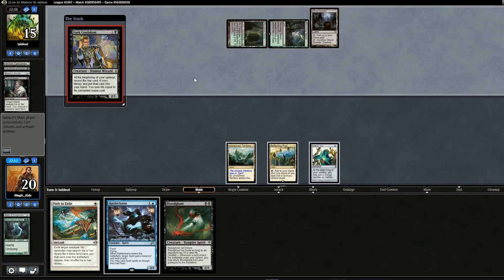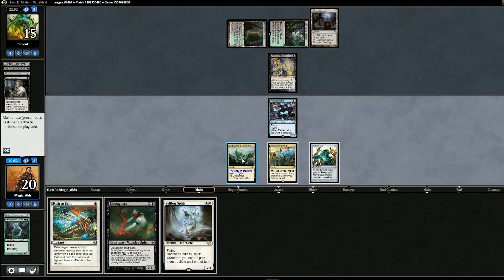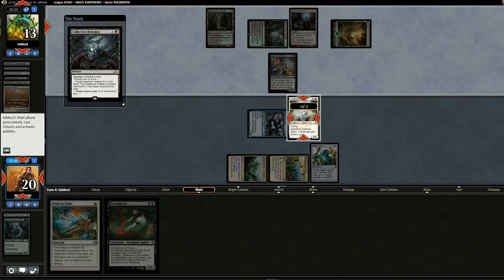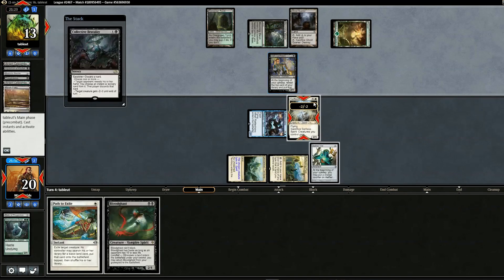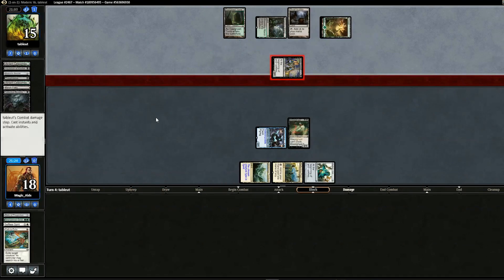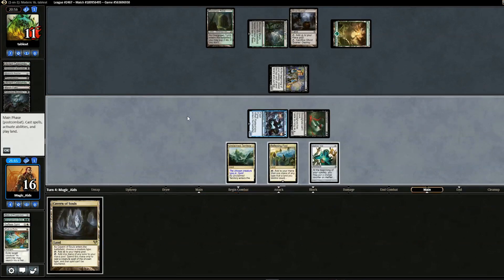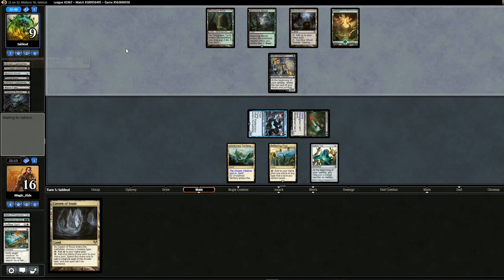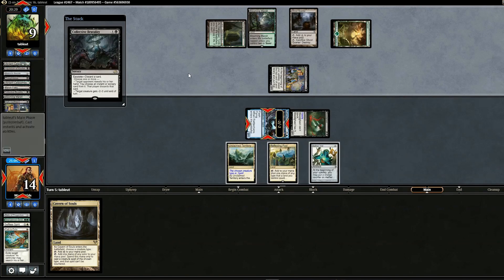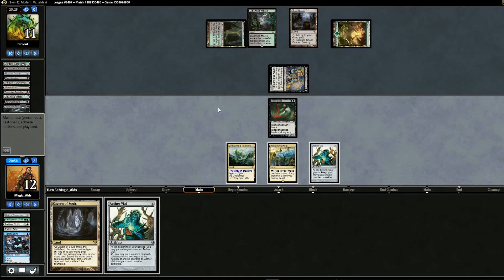We pull Bloodghast and pass back. Opponent plays Dark Confidant. We flash in Rattlechains, pull Selfless Spirit and put it out, swing for two. Opponent plays Dark Confidant, Forest, and Collective Brutality with all three modes — we lose Path to Exile. Opponent swings for two, we play Cavern of Souls and swing for four, holding Cavern in case Bloodghast dies. Opponent pulls another Dark Confidant and casts another Collective Brutality with three modes, emptying their hand.